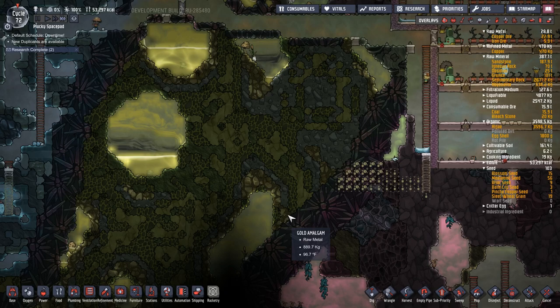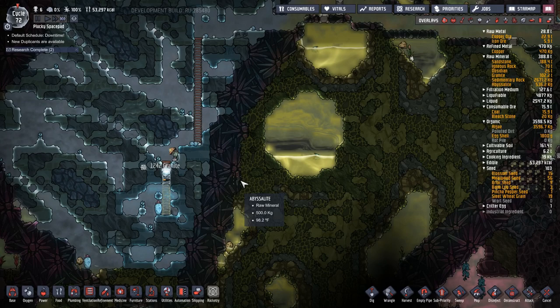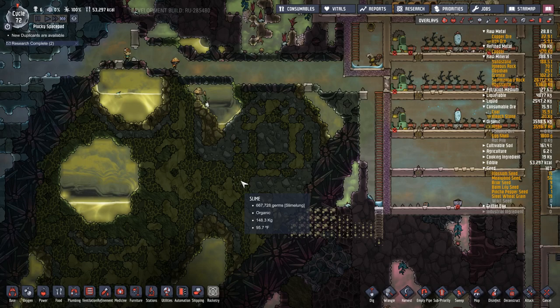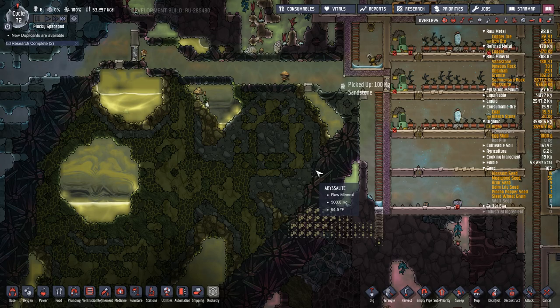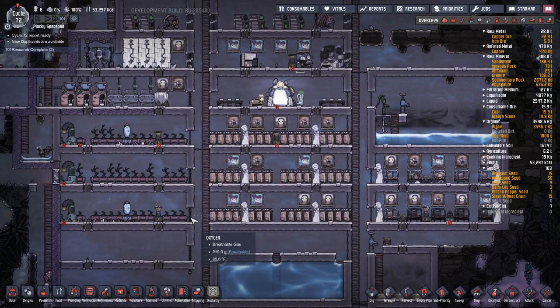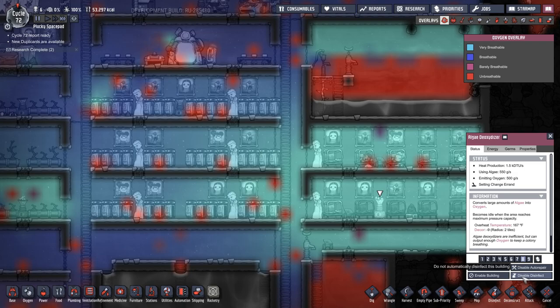Hopefully we'll be able to build the exosuit with one thimble reed. What's in here - carbon dioxide. My algae supply - I've got 3500. I've got two algae things running. How's our oxygen? It's fine over here, let's turn this one off and just keep this one running.